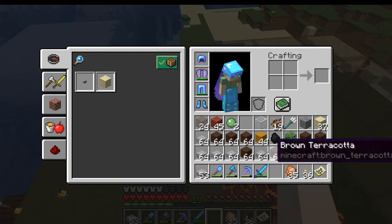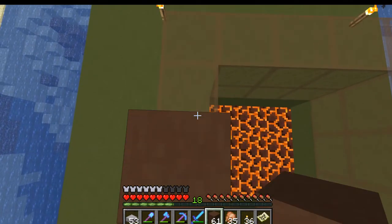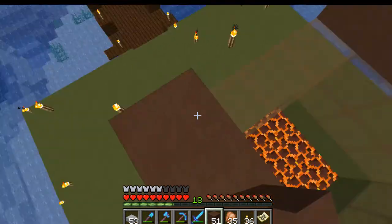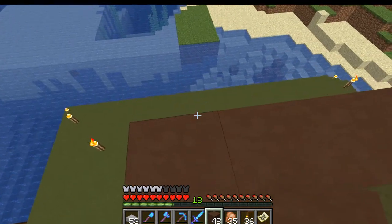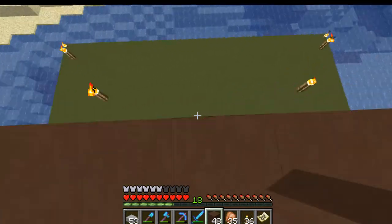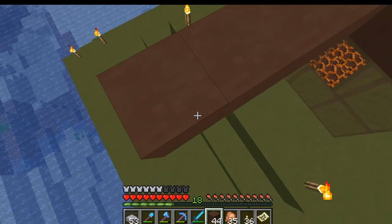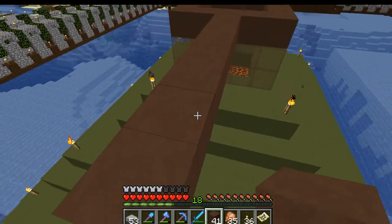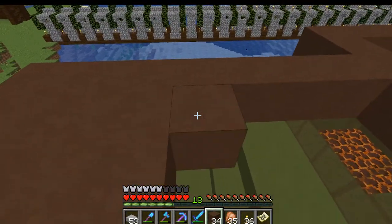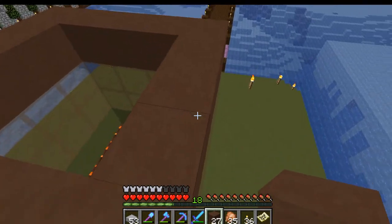Now we need to work on building the first floor. We're going to use brown for the floor. And from here, we're going to go out eight — so we've got one, or seven more, eight total. We're going to do this in all four directions.